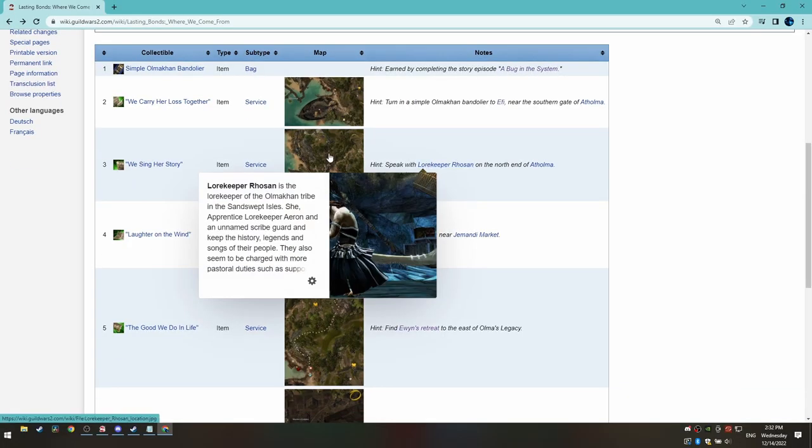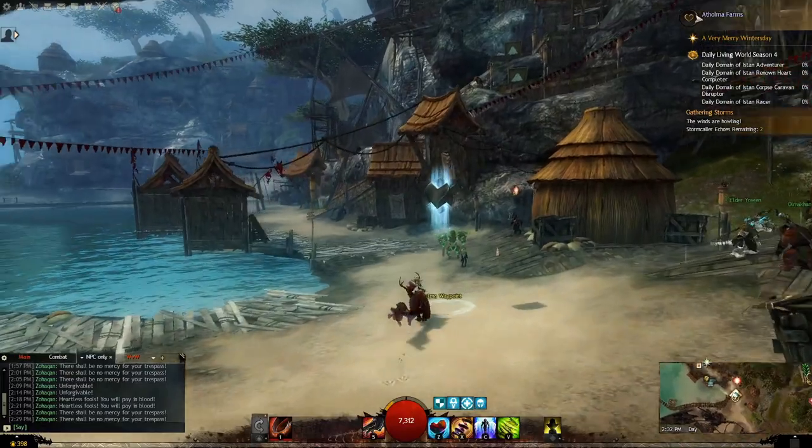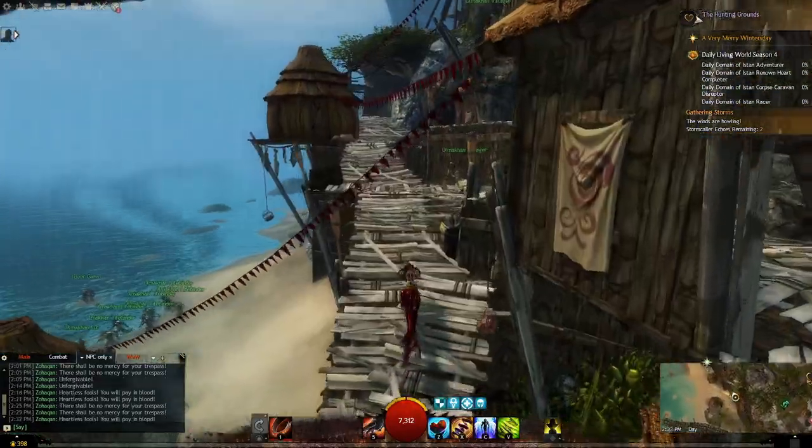Next, for Re-Sync Her Story, you can find Lorekeeper Rosanne inside a hut heading up the wooden platforms. Once you find Rosanne, pick dialogue options related to everything.